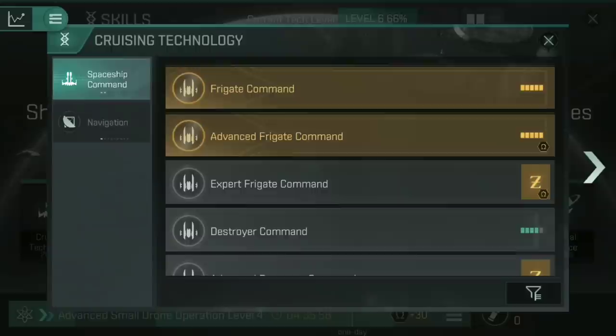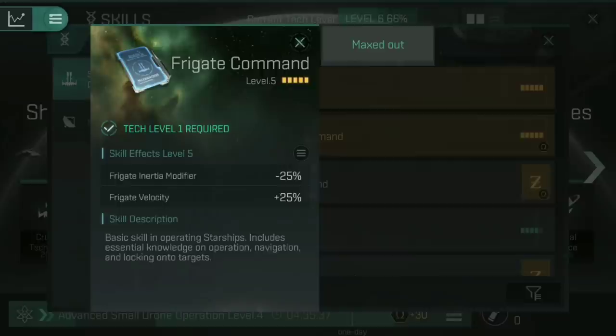Starting with Frigate Command: if you're using the Tier 3 and Tier 5 exploration frigates like the Imicus, the Probe, and the Heron, then getting Frigate Command all the way up to level 5 is very useful because that's how you get the most out of those ship bonuses. The Imicus cargo hold bonus is 5% per level at Tech 3 and 8% per level on the Tech 5 ship, all based on Frigate Command, making this very worthwhile to level up.